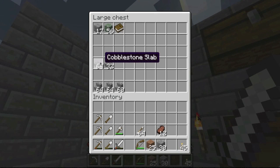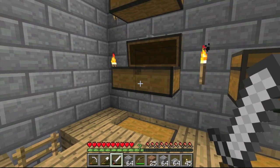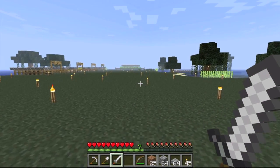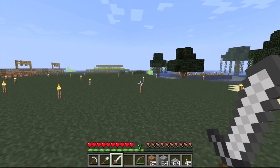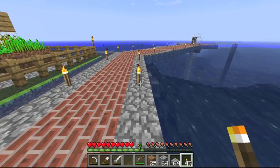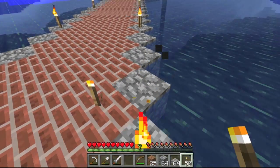Luckily we already have a ton of half slabs made. I'll grab some more cobblestone and make a couple more. I plan on alternating the half slabs and full cobblestone blocks every other block — I did that with my tree farm in my last season's let's play and it ended up looking pretty nice. The benefit of alternating cobblestone blocks and half slabs is that you can still put torches on the full cobblestone blocks.